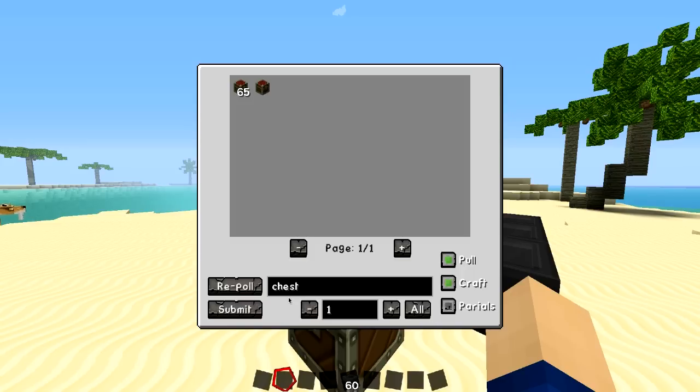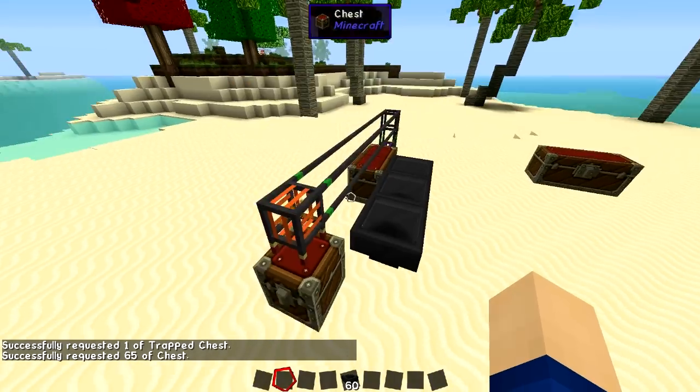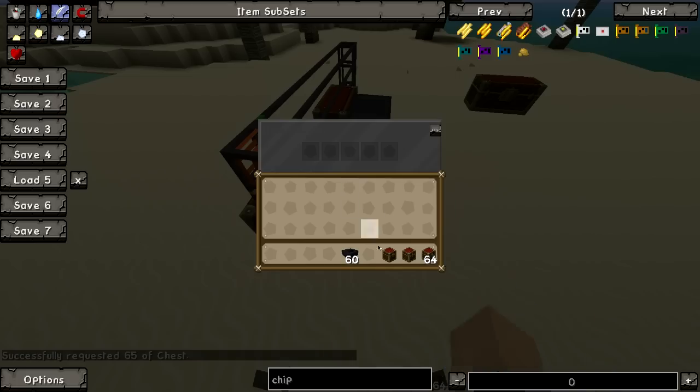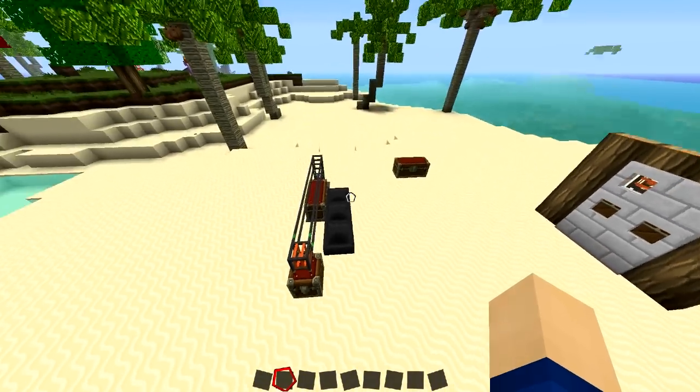You can search for something — maybe if you want to see a chest, just type that in, click it, hit submit. If you want all of these, click 'all' and submit. You can also type in a number for the quantity. There are your items — perfect. Now let's let them flow back in.